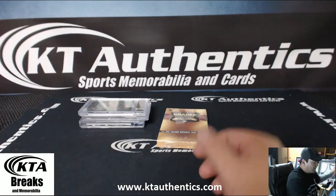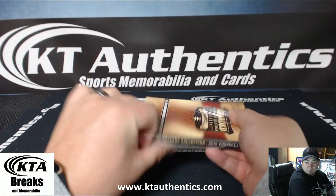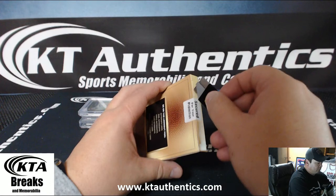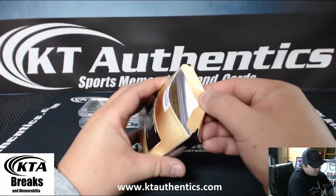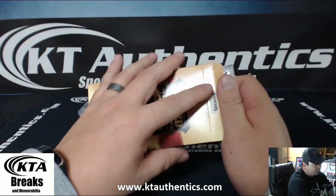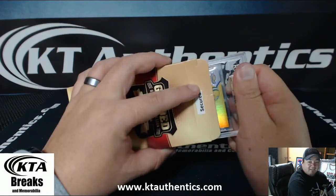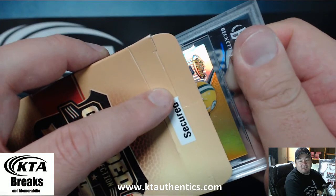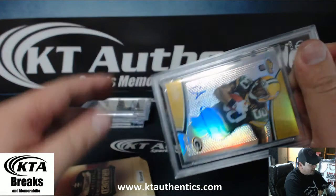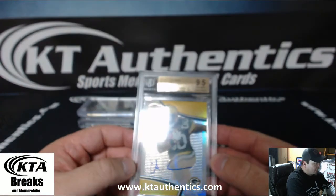The other two were actually not bad — they pulled an Andrew Luck out. Alright, 9.5/10. Oh my god, it is. Alex Green, 70 of 150, Topps Finest, 9.5/10.